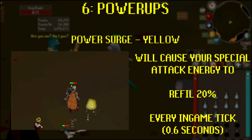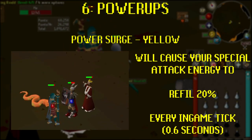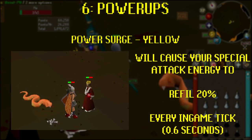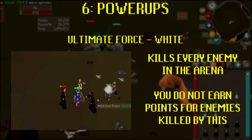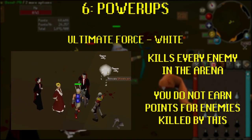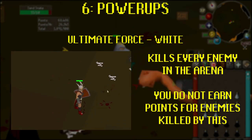Power Surge: a yellow orb that will last 45 seconds. While under the effects of Power Surge, your special attack energy will refill by 20% every game tick — that's 0.6 seconds. This effectively means, for 45 seconds, you'll have almost unlimited special attack energy and you can Dragon Dagger Special or Dragon Claw your way through everything. The final power-up is Ultimate Force, a bright white orb. Activating this will instantly kill all enemies in the arena, regardless of special mechanics. Killing enemies this way does not give you any experience or any Nightmare Zone points, and it's only useful for clearing out annoying, hard-to-kill enemies.